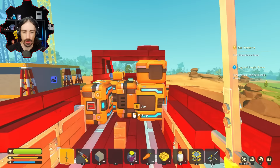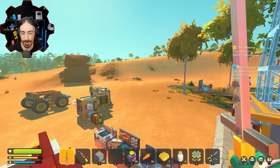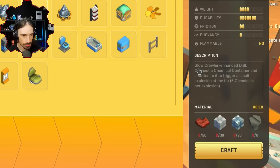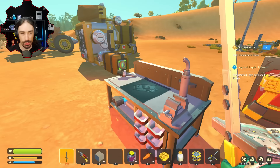Welcome back to the channel. Today we are back in our crash lander survival experience and we've got to bring eight logic gates and six timers back to Mark. But more importantly, I got to figure out what a glow crawler is, because apparently this game has been updated and added these glow crawler things, and there's a new drill type probably in the metal bench.